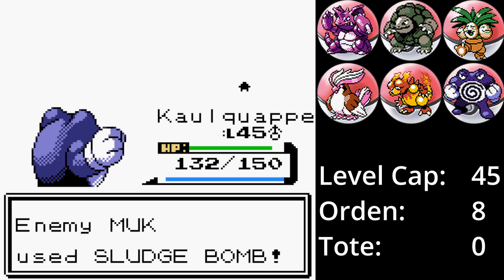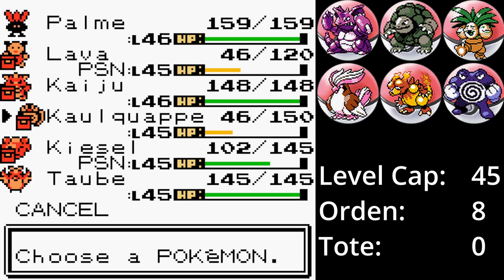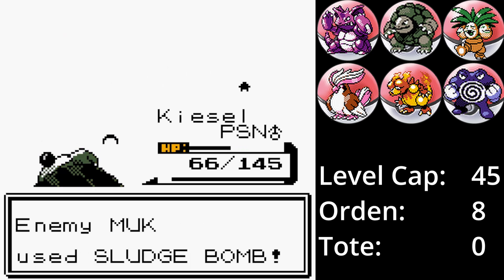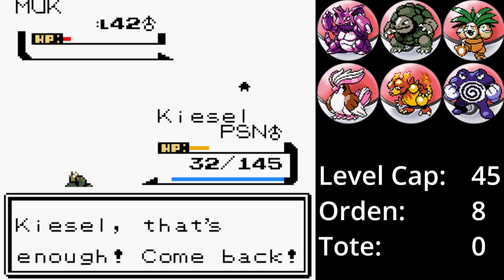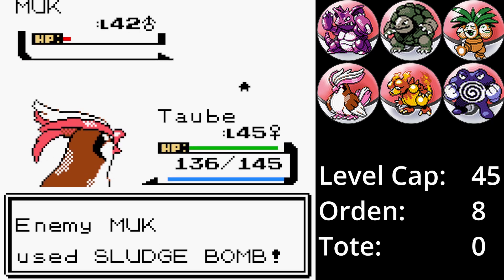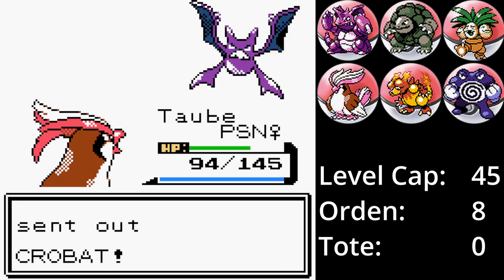Matschbombe trifft, macht moderaten Schaden und vergiftet natürlich. Ein kritischer Treffer von Slymog gegen Taube könnte ihr Ende bedeuten, doch Taube schafft das Unmögliche: Sie trifft den verkleinerten Schlammhaufen mit einem Flügelschlag und rettet damit den gesamten Run. Xbat, Kogas letztes Pokémon, betritt die Arena. Es ist schneller als Taube und setzt Doppelteam ein.